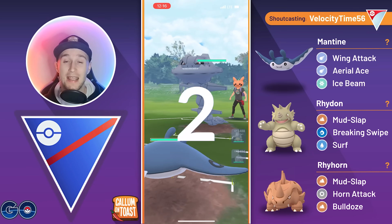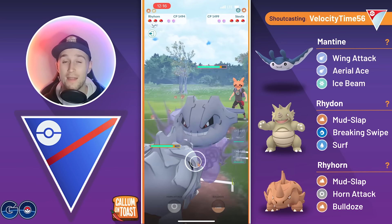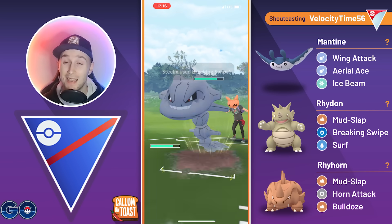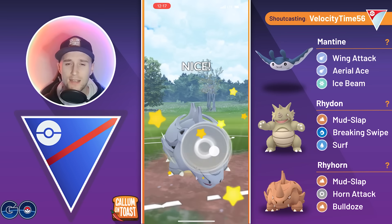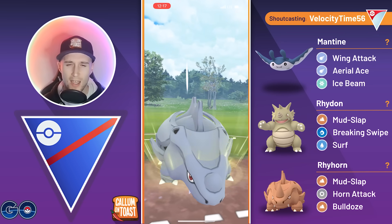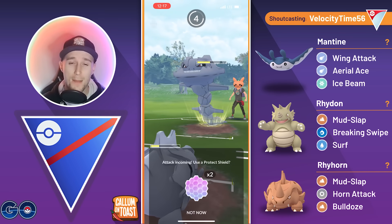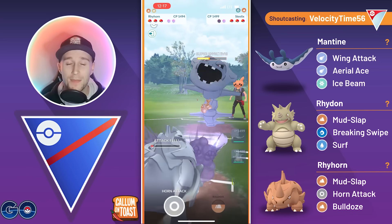Going into the next game, we see Mantine into Steelix — so we're probably going to safe swap straight away. We do — we swap into our Rhyhorn, and the opponent's staying in. They go for a Breaking Swipe and then probably swap out eventually, but Breaking Swipe goes unshielded. We're going to stay in — we actually don't commit to the Bulldoze. I'm pretty sure we would win CMP up against the Steelix; Rhyhorn might be incredibly bulky and I just don't know it. But the opponent goes for Breaking Swipe, and we grab the shield anyways as the opponent doesn't know the counts.